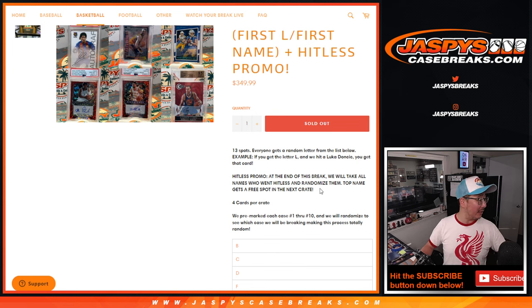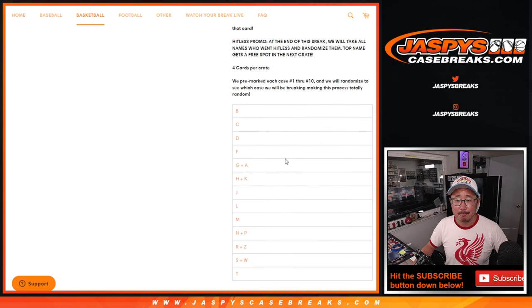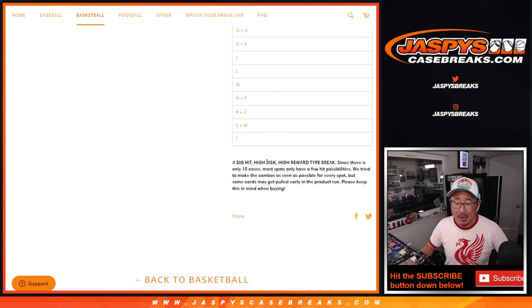I've got ten total at my table. First letter, first name — so if we get a Luka Doncic, it'll go to L. We pre-mark those cases; there are all the letters right there. Big hit, high risk, high reward scenario.